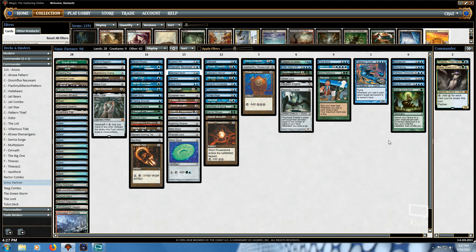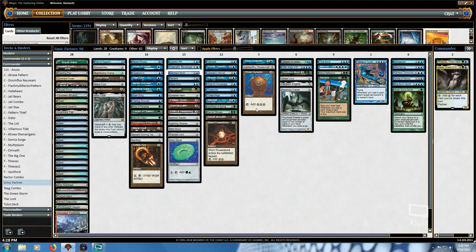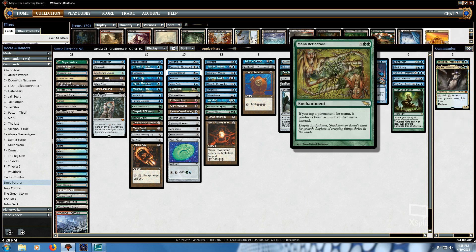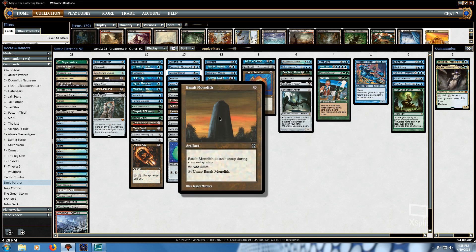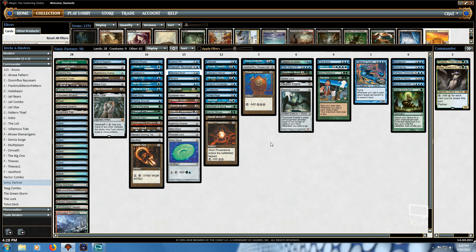Discarding some of those cards to Mind Over Matter to untap Kydele allows you to go essentially infinite. It's not deterministic, because if you hit too many lands in a row you will fizzle — which is another reason why we run the low land count. The infinite mana combos in this deck include Isochron Scepter plus Dramatic Reversal, which in conjunction with three or more artifact ramp will generate infinite mana. Also, with Mana Reflection and Basalt Monolith or Grim Monolith, you can tap and untap them an arbitrary number of times to generate a large amount of colorless mana that you can channel into Thracios' ability.